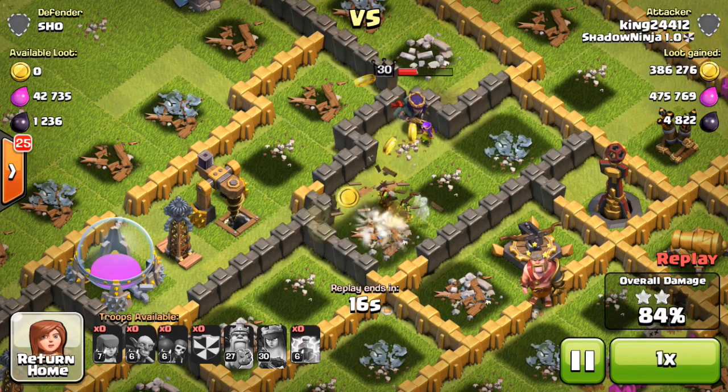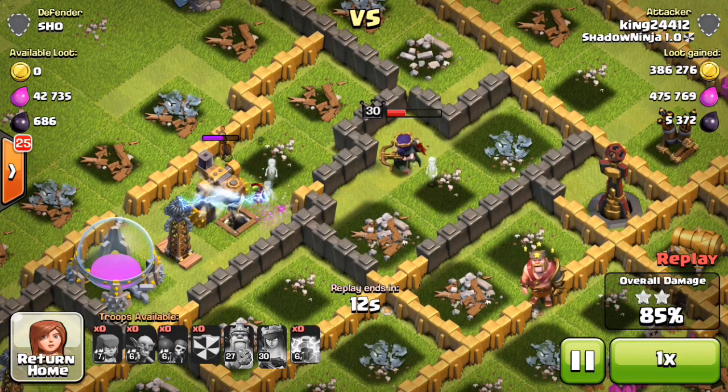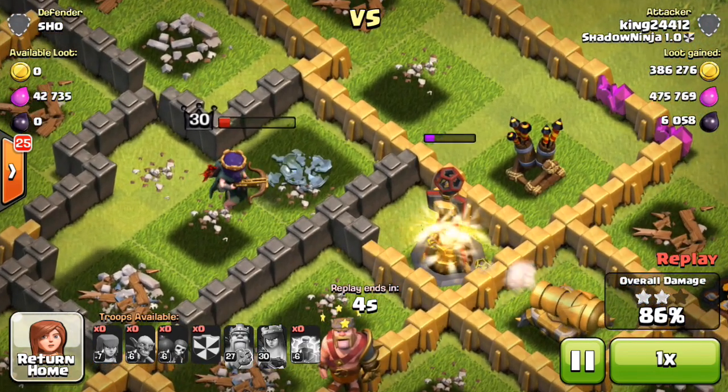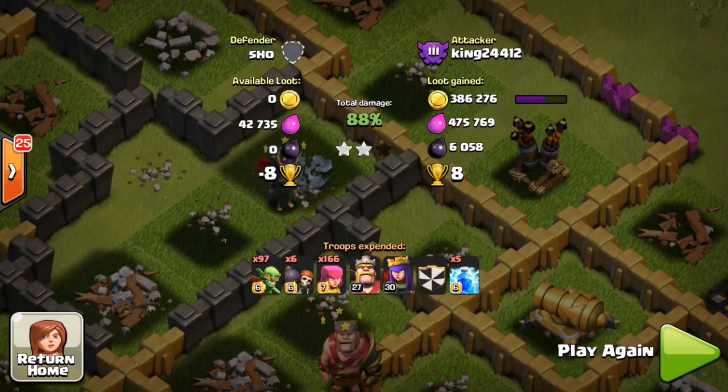It's going to be so close — those goblins are going for some dark, and the queen is going to help out. It looks like we're going to get every ounce of dark elixir in this base. Unfortunately the queen is going to go the wrong direction and attack a dead inferno tower. She does go down, but we got 386,000 gold, 475,000 elixir, and 6,000 dark — which is insane!